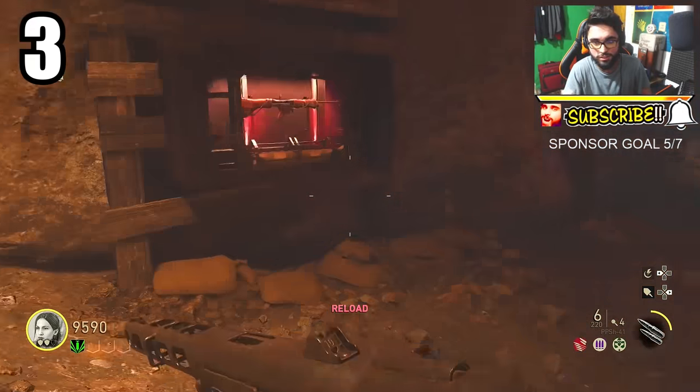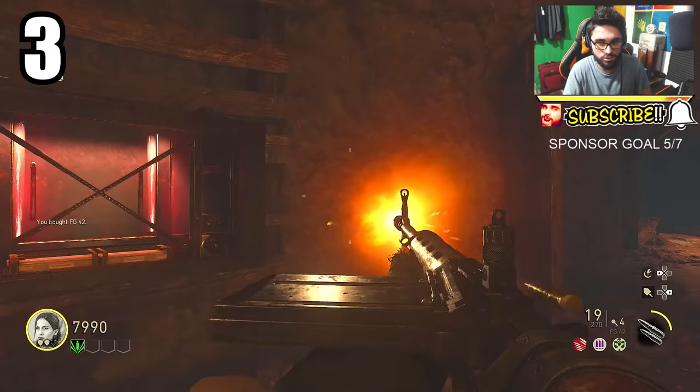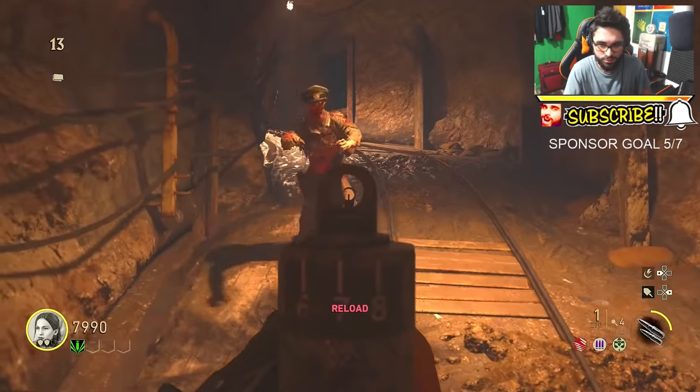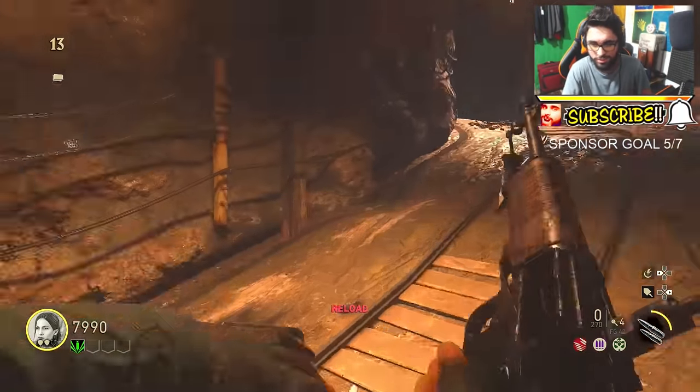Now for the 3rd best gun we're talking about the FG42, which costs 1600 points. If you want to buy ammo it'll cost you 800 points. It's got 20 ammo in the mag and 270 in reserve.